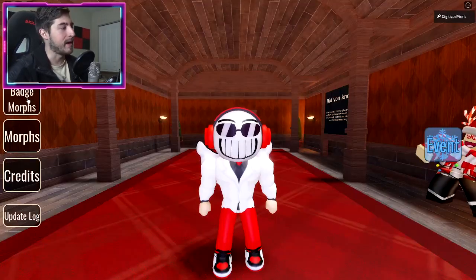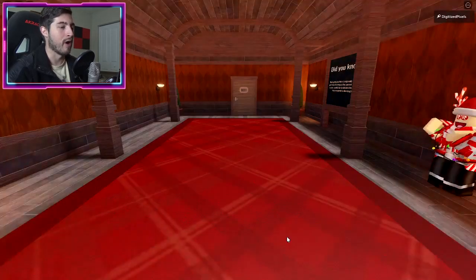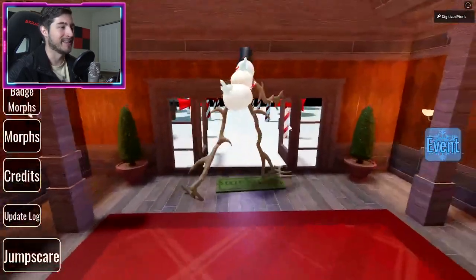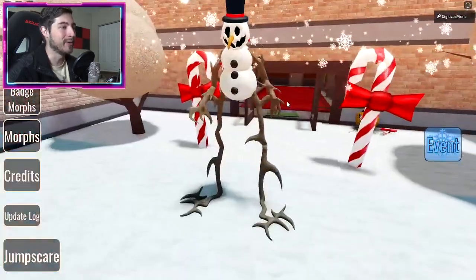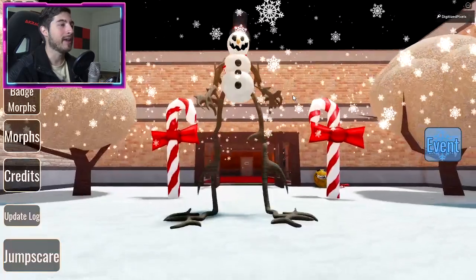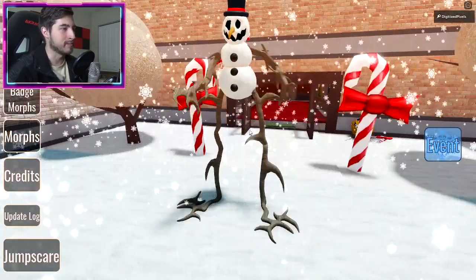You will then get the Ice Cold badge — congratulations! Once you come back to the main game, click badge morphs and there he is, the frost. Let's go outside — oh look at that, it's snowing! It's a Christmas miracle!